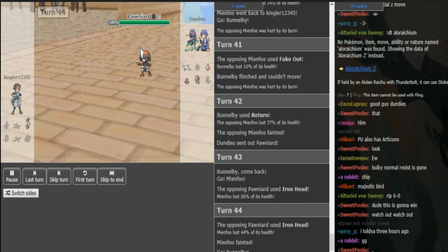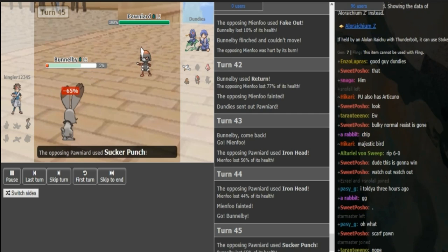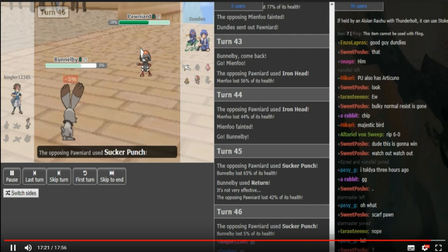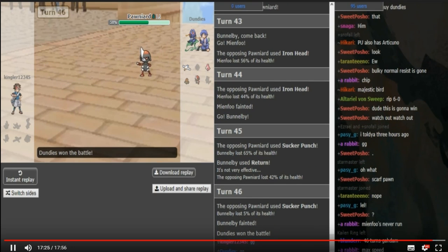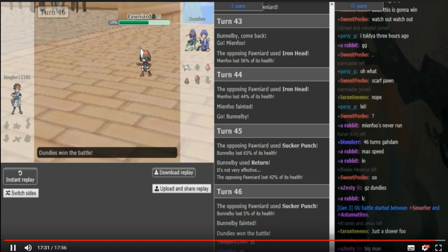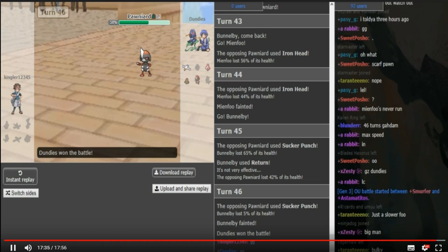He just gets outsped and dies. He's not even fast. I would assume Dundies calculated that right — he knew this wasn't fast. Because if that was fast, he just died right there and lost to Bunny. It was already revealed Berry Juice Wingull, so it's Z-move Diglett. Interesting game — this was kind of a beatdown to be honest. It's a 4-0, but yeah it was like a 6-0 until the last few turns when Bunny actually got some kills.